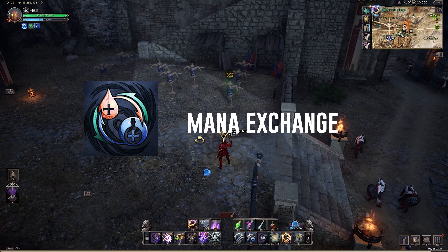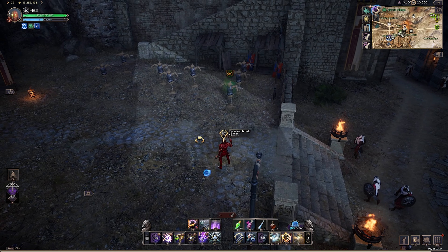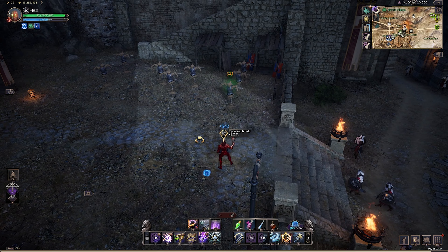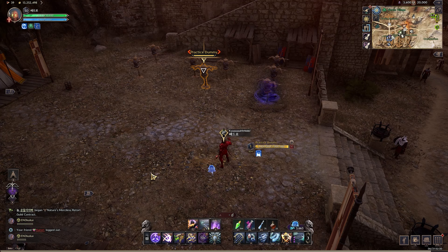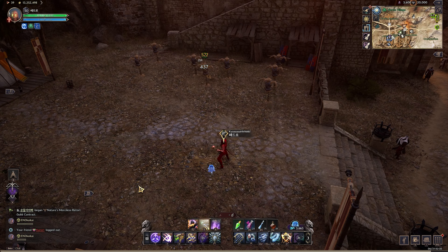For our next ability, it's Mana Exchange. This ability is very simple — it converts your health to mana. Coming up after that is Recoil Shot, a single shot that can be used up to 3 times, which deals bonus damage if you use it after using a mobility skill.